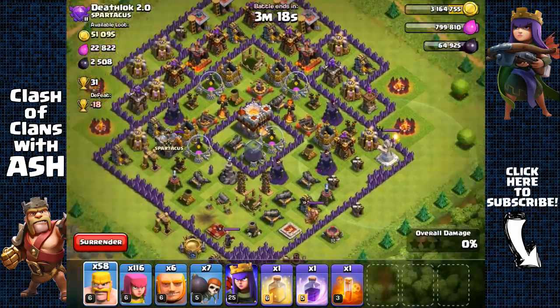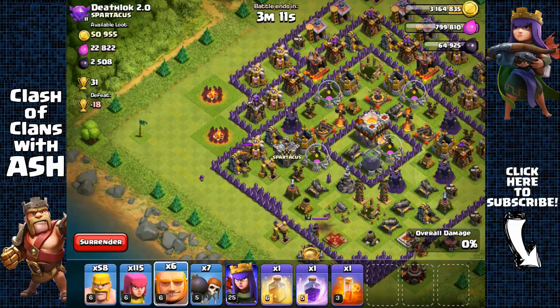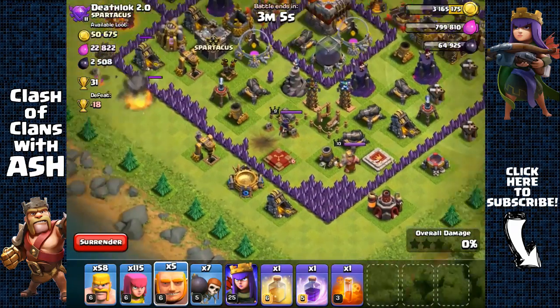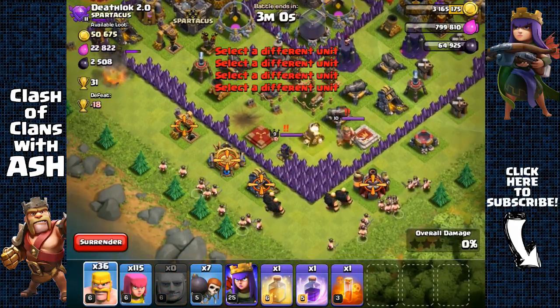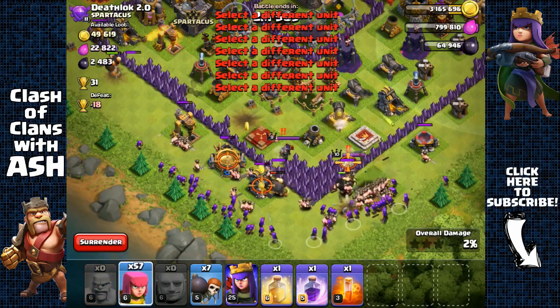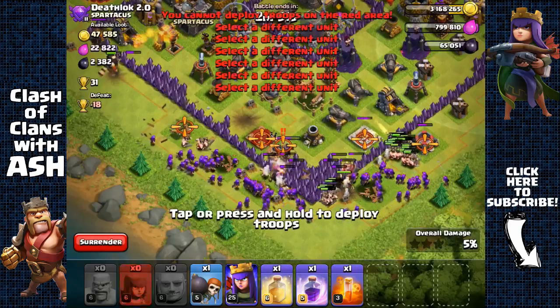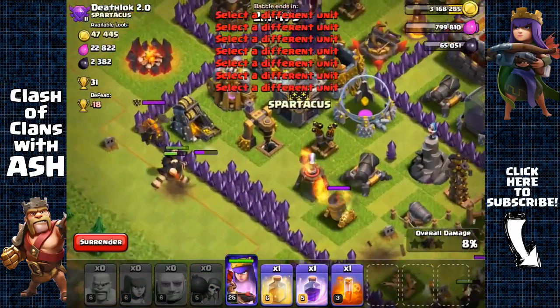Let's have a giant attack that wall to distract the lava hound. The mortar isn't really gonna do much so placing two giants there. Spreading some giants and barbarians here, archers too, and going with a full onslaught of barbarians. Sending out the archer queen — and that lava hound is still being distracted by the giants.